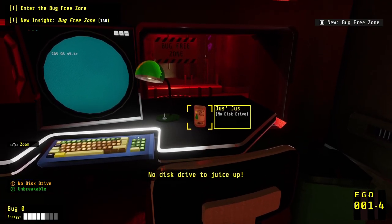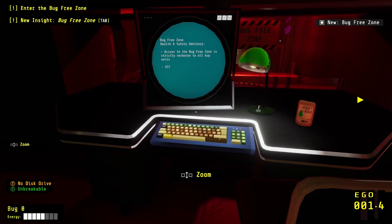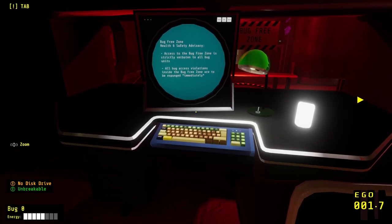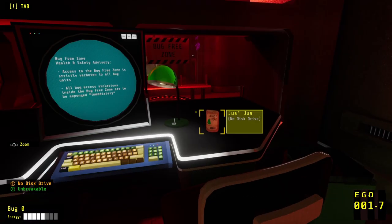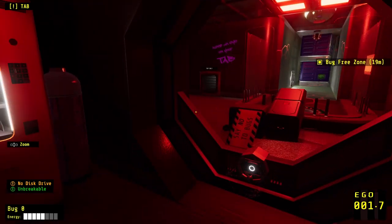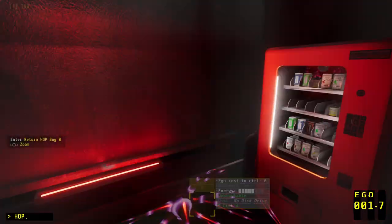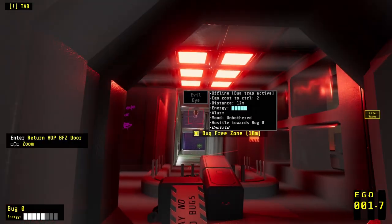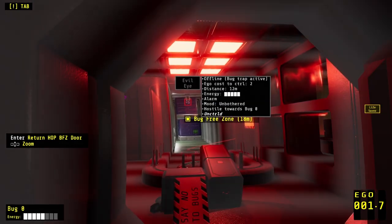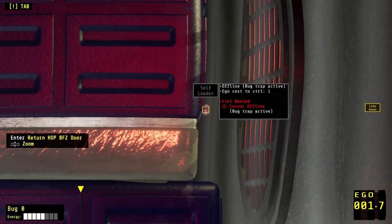No disk drive to juice up. Bug-free zone. Health and safety advisory: 'Access to the bug-free zone is strictly verboten to all bug units. All bug access violations inside the bug-free zone are to be expunged immediately. Stealthily.' It's a good word, verboten. So we're going to have to maybe do this part stealthily. I can take control of that — it costs me 2 ego. There's another thing there though. What is that? I don't know what that is.